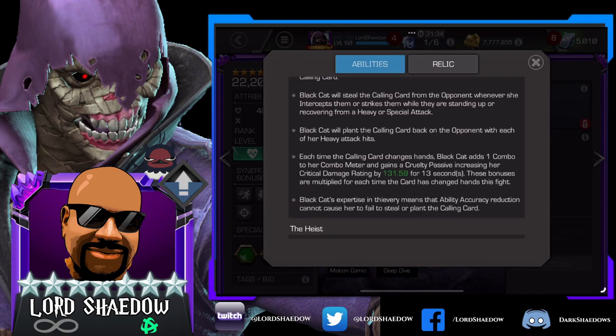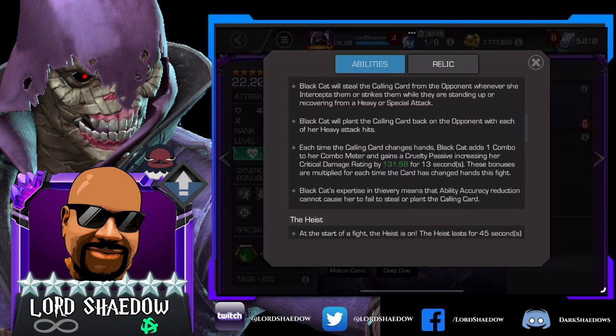Each time the calling card changes hands, Black Cat adds one combo to her combo meter and gains a cruelty passive increasing her critical damage rating — so she's going to hit harder. These bonuses are multiplied for each time the card has changed hands this fight. So it's definitely a ping-pong game. What you want to do is intercept or strike them while they're recovering — standing up from a knockdown or heavy/special attack — and then hit them with a heavy attack. The more the card changes hands, the more damage you'll do.